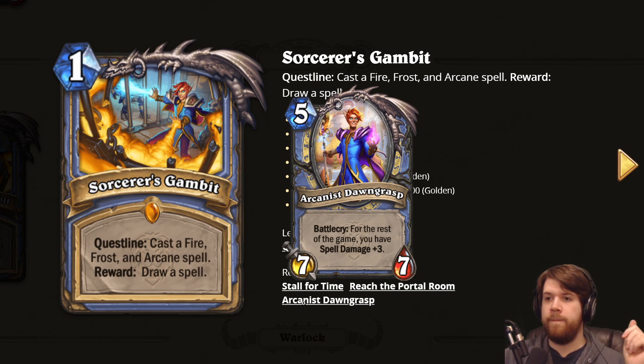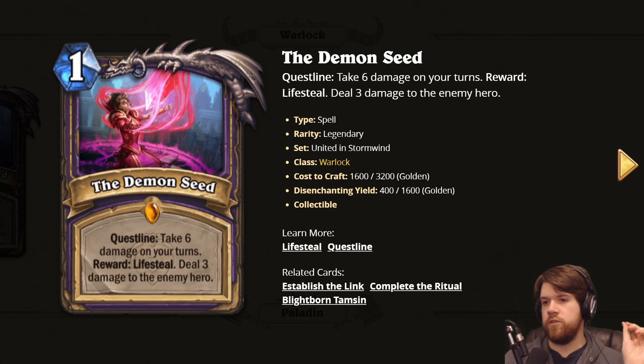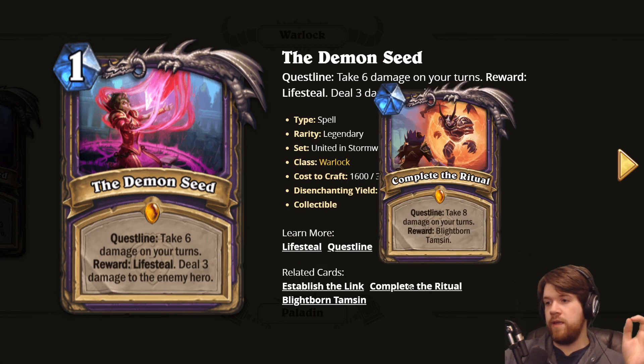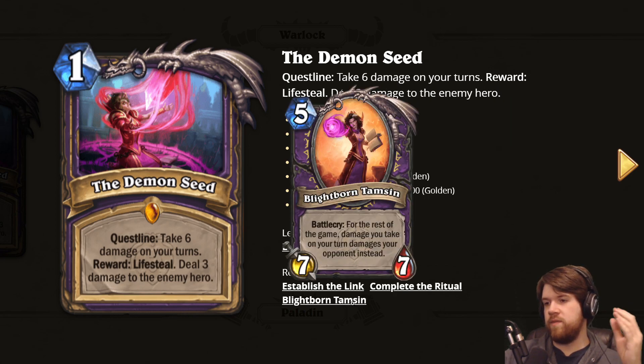Next we have a Warlock quest line — same three-part structure with two small rewards and one big reward. The first step is: take six damage on your turns, and the reward is lifesteal, deal three damage to the enemy hero. The second step is deal seven damage to yourself on your turns, and the reward is also lifesteal, deal three damage to the enemy hero. Then the final step is take eight damage on your turns, and the reward is Blightborn Tamsin.